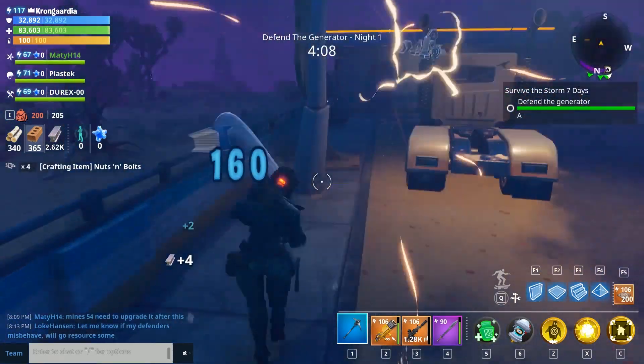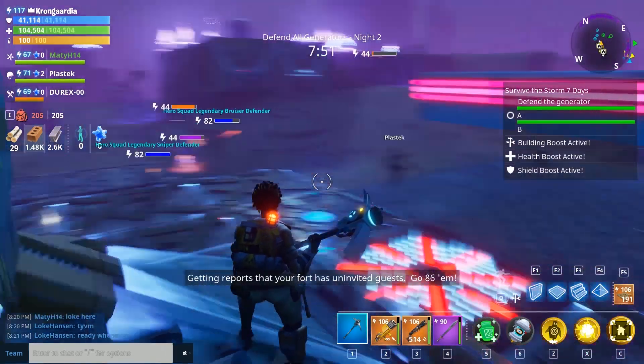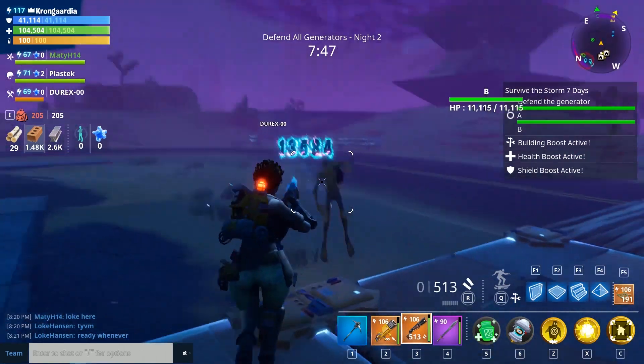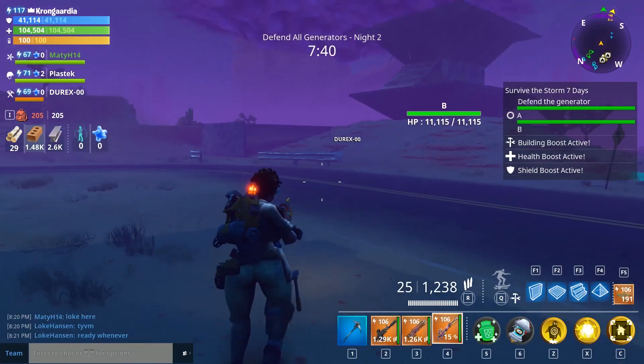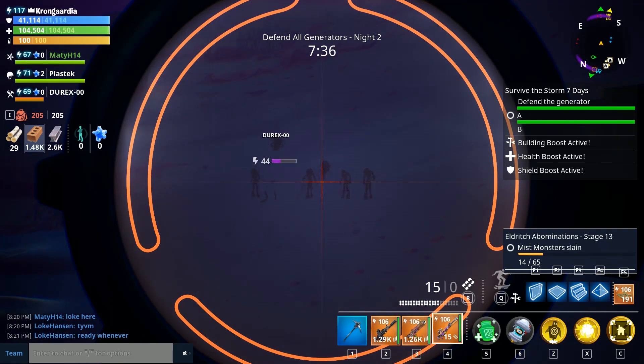I put the defenders down, set up the base, made a box with a few traps — mainly floor spikes — then headed out to clear the area where I knew we'd likely get another generator. I gathered resources and moved on. I had loads of different weapons I wanted to test out in here, all of them being a little strong.